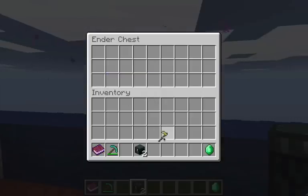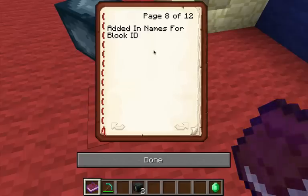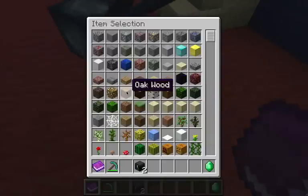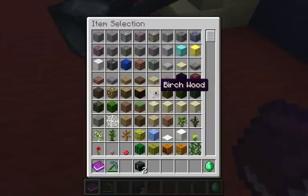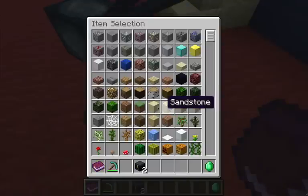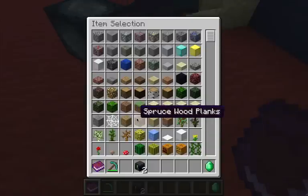They've added names for block IDs. Wood now has oak wood, spruce wood, birch wood, and jungle wood — they all used to just be called wood. Sandstone now has chiseled sandstone, smooth sandstone, and basic sandstone. They've also renamed the wall types.